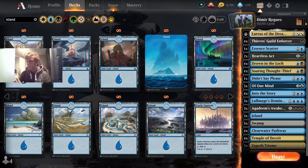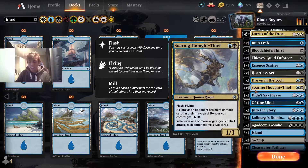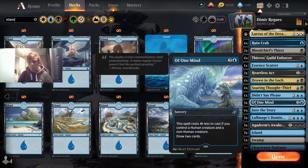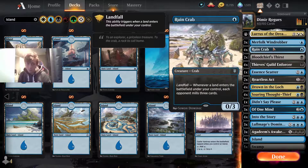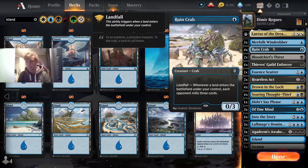I will start by going over the sideboard. I've done a video on Dimir Rogues in the past, and the reason I'm not going to be going over this deck again is because it hasn't changed a lot since the past standard. There are no new Kaldheim cards in this list, not even a Snow Land. The card numbers might have changed slightly, but the general list is the same, so I don't feel it's necessary to go through and explain it again. I'll leave the deck linked in the top right so you can watch that deck tech and come back to this video.